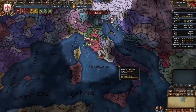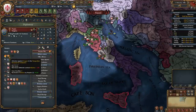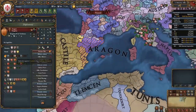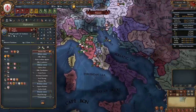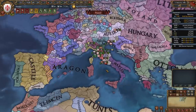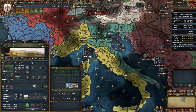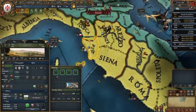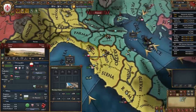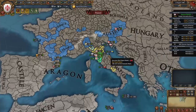Now that my war with Siena is done I'm full-annexing them and taking all their money. Since I've been spying on Naples, I can immediately forge a claim on them. In my case they've only allied Ferrara and have declared on Aragon in the Neapolitan Reconquest for Messina. Naples won't usually get strong allies but sometimes they can ally France or Austria, so be careful. Now that this war is done I'll also ally France. Once you hit Diplotech 4 and have taken money from your enemies, start building marketplaces in Florence, Pisa, and any newly conquered provinces.